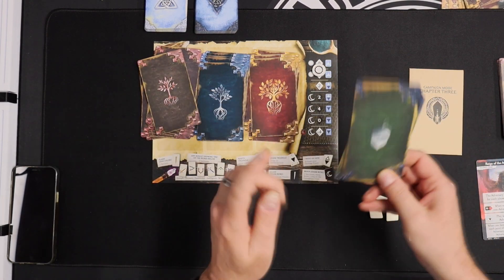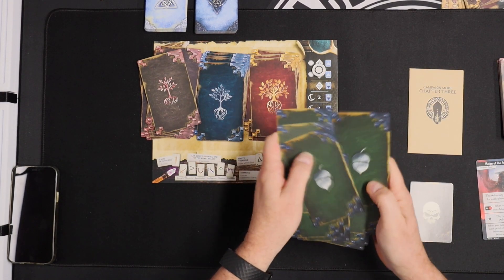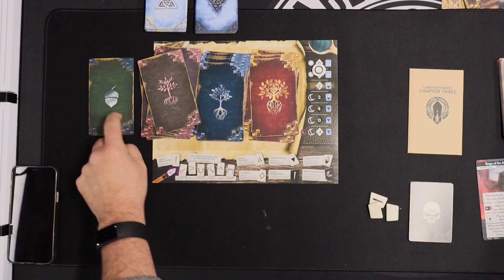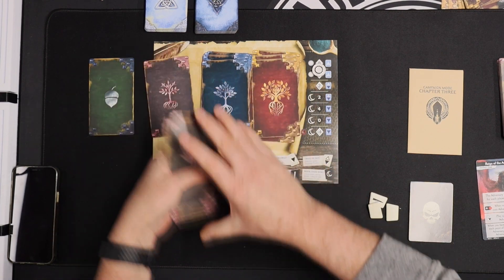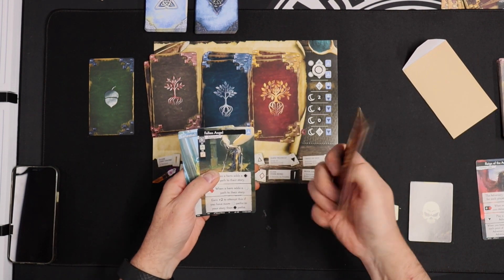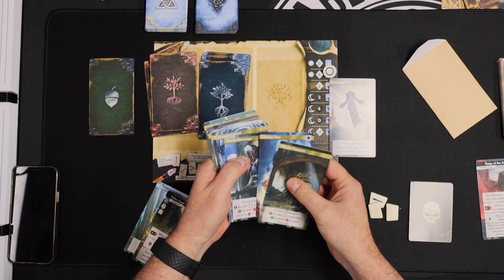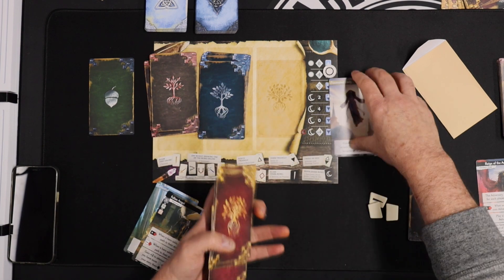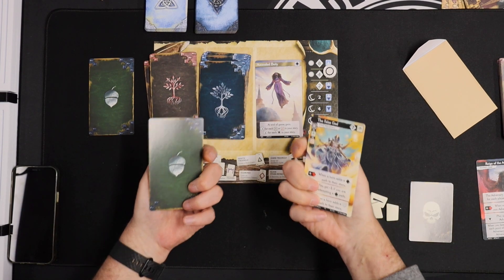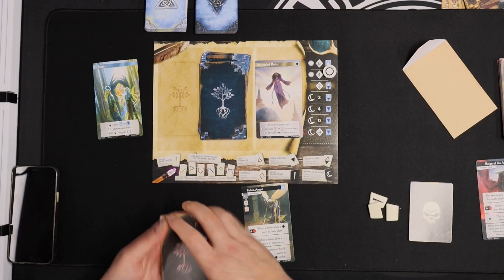Let's shuffle these up and count down six — one, two, three, four, five, six. That's my heritage. I get one of those and then two of these to pick from. Hold on, I'm supposed to open this because there might be cards in here. There is an Ascended Deity — I think that's a duplicate, but nope, I do not have it. I'm going to take that one. Oh look, a Celestial — I'm going to take that for this.